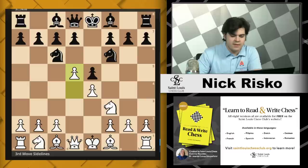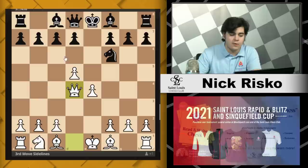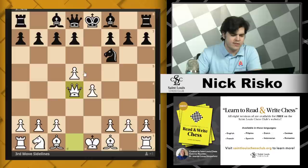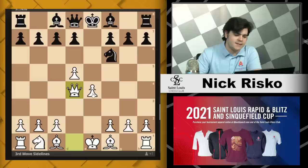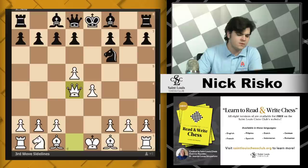So where does the knight actually go? You cannot go to d4 — even though it looks good, you'd be centralizing your knight, but you're hanging a pawn after knight d4, e takes d4, queen takes d4. You're just giving up a pawn for free. Now white's queen is centralized. There's no way to punish white for this because the knight is no longer on b8 to come to c6 and kick it. There's no pressure on e4 — it can easily be defended by bishop d3, knight c3, knight d2, or even f3. Knight d4 is a big blunder.